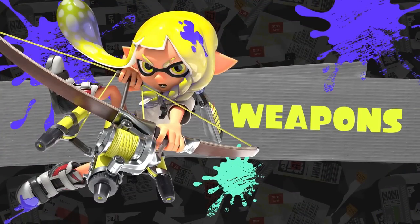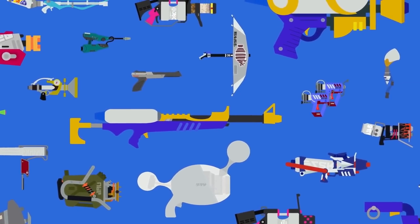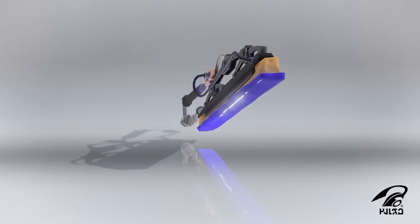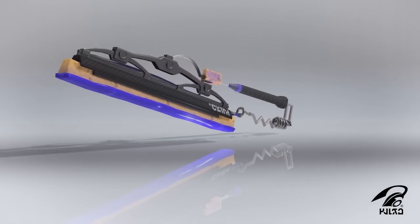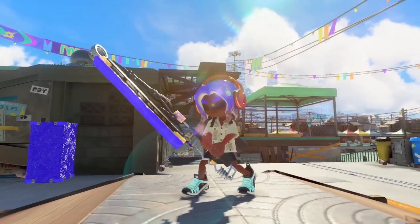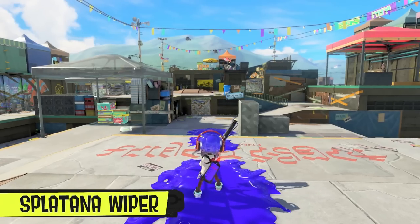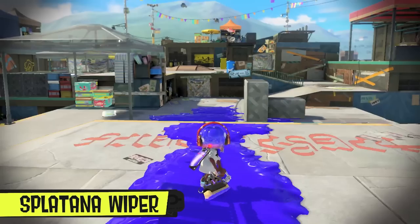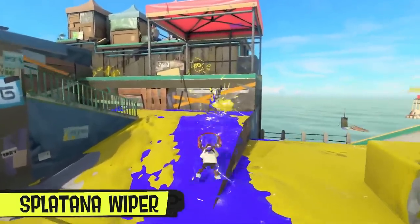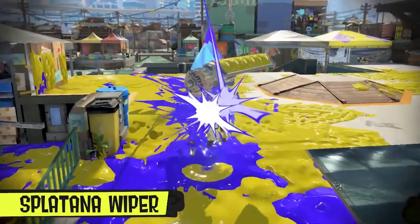Next they talk about weapons, and immediately confirm that every base weapon from previous games will be making a return. A new weapon class was revealed called the Splatana. They show one weapon from this class in action called the Splatana Wiper. When you press ZR repeatedly, it shoots out small projectiles. However, if you hold ZR it'll charge, and you can perform an attack called the Charged Slash, which can be effective as a long-range attack. It appears that in order to one-shot somebody at full health, you'll need to perform a Charged Slash.